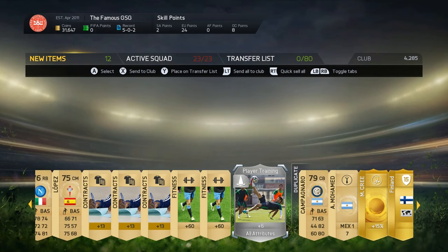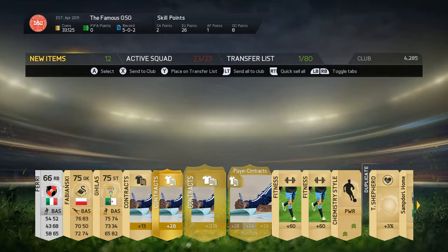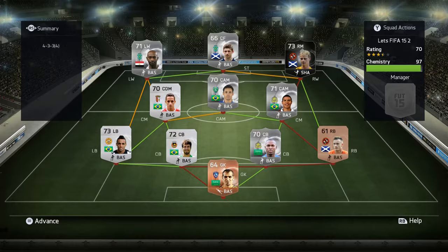We got a South American player from the first pack — we have a lot of European points by now. In the next pack, we got two more Europeans and another African player, which is interesting because we need quite a few African points before we can unlock Masuku.